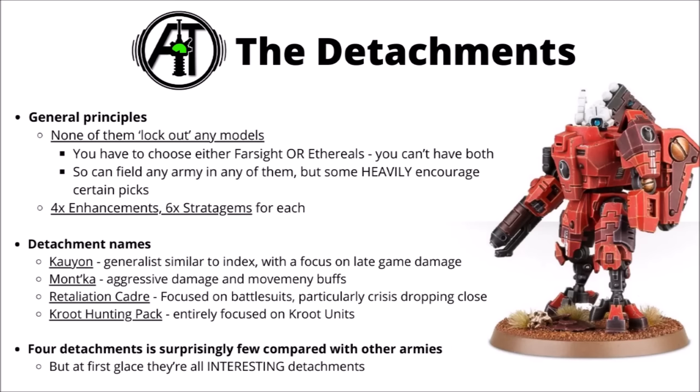Beyond the core rule, next up we have the detachments — the things that get you a detachment rule, four enhancements and six stratagems for your force, giving you the majority of the supporting rules. As with the detachments we're used to seeing in Warhammer 40k, none of them fully lock out any models. The only real major restriction for Tau Empire armies is that you either have to choose between Commander Farsight's data sheet or taking Ethereals in the army, given that the renegade commander disavowed them.